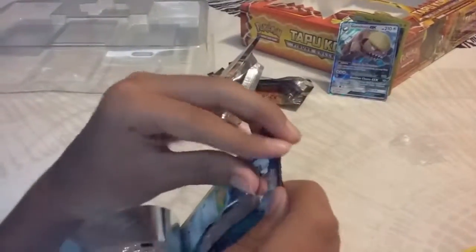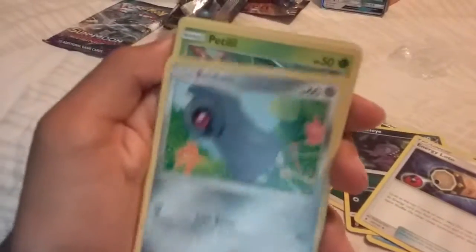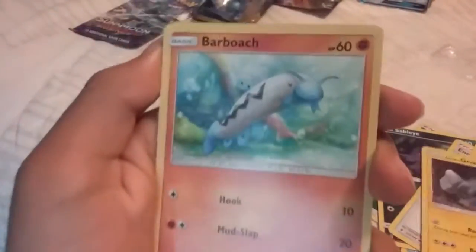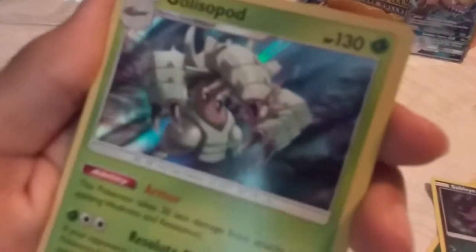And then we're finally here with the Guardians Rising pack. Here's the code. We start off with a Grass Energy, Mareanie, Sableye, Energy Loto, Bagon, Petilil, Fletchling, Alolan Geodude, Barboach, Reverse Holo Salandit, and a Holo Golisopod. Wow, just look at that artwork in the background, and seeing it all shine — it's so cool. Put that in the back.